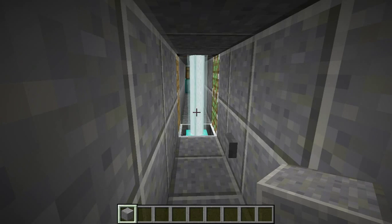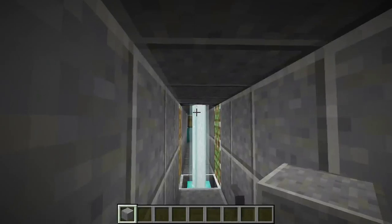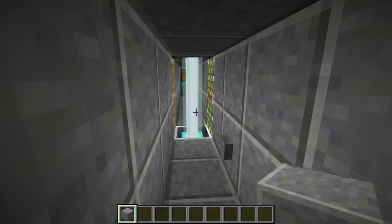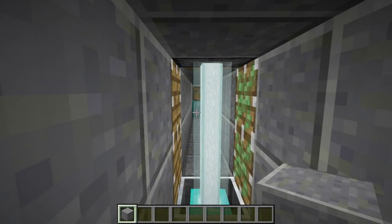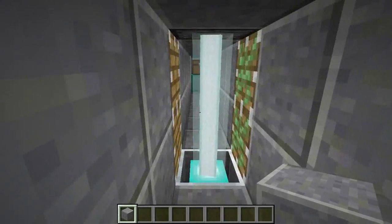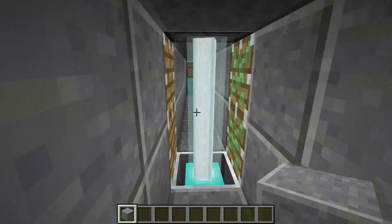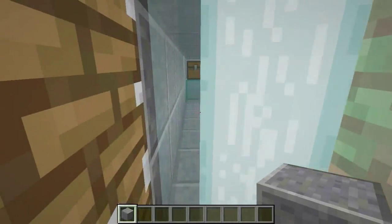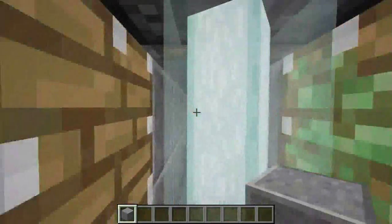Welcome to another Minecraft tutorial. As you can see, I'm sitting here in this hallway and there's a chest over there on a diamond block, so it's probably got some great loot. The only thing standing between me and that chest is a beacon, and of course beacon beams aren't solid, so I should be able to just walk right through — except wait, I can't!